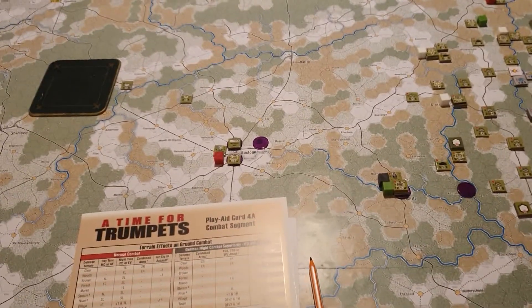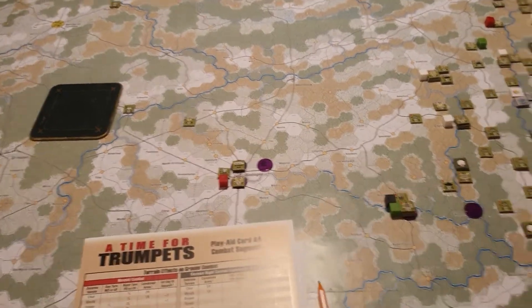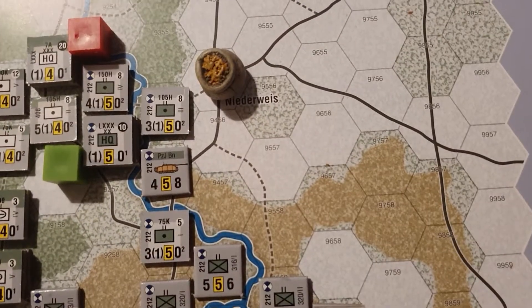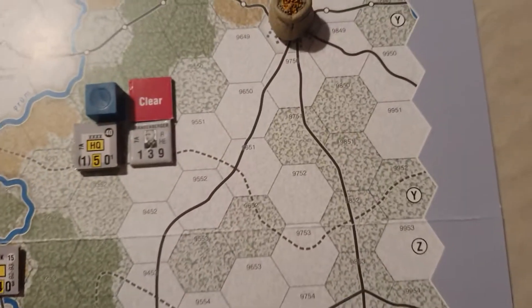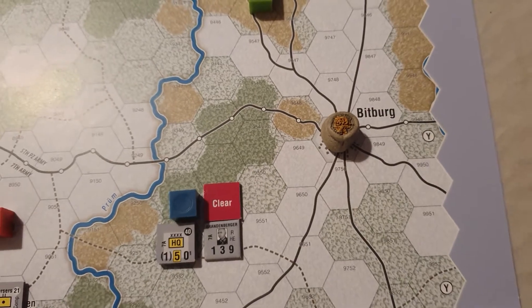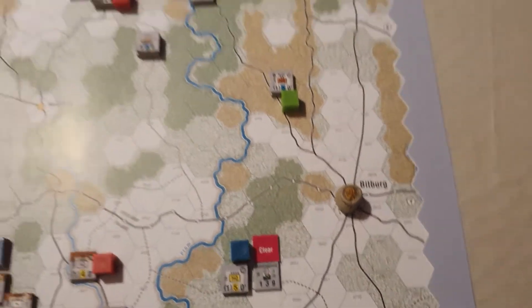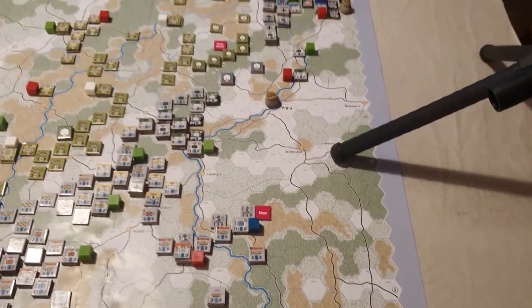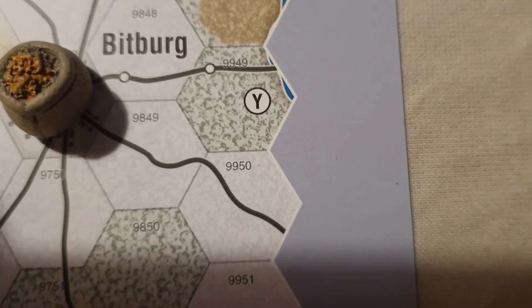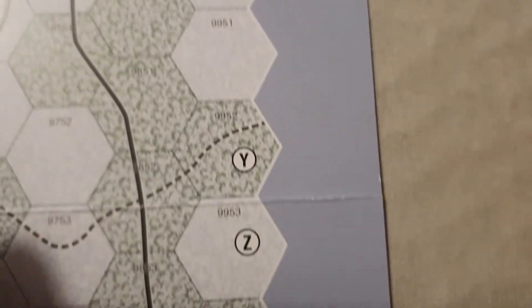I've done a few more minor changes to the game. I've placed the German on-board supply sources, marked with these little bags full of wheat. Certain corps can draw on those rather than drawing on your board edge — for example, 7th Army basically draws on Y and Z board edge marks.